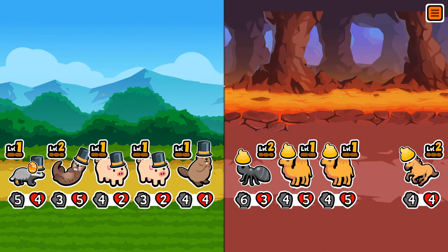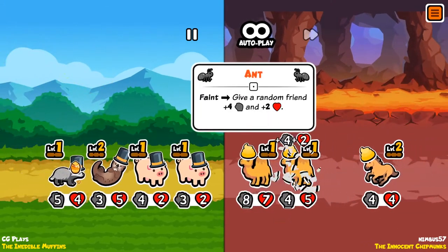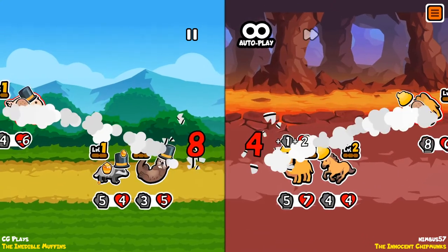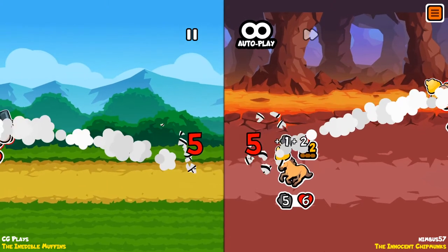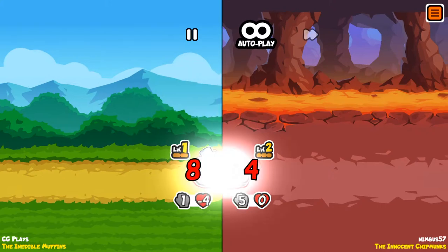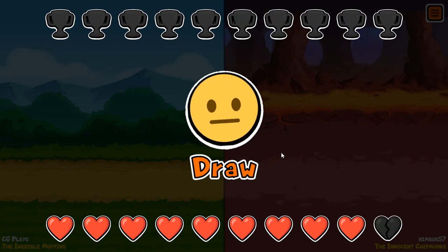The honey badger strategy never fails. The golden poop — I see you with all those points. All right, that's a trade at the front. The camels are going to be a legitimate problem. That is strong. There's a trade there. Honey badger is not going to get it done — wait, no, it's going to tie. Honey badger strat getting us the draw. Okay, we take these draws. Beautiful.